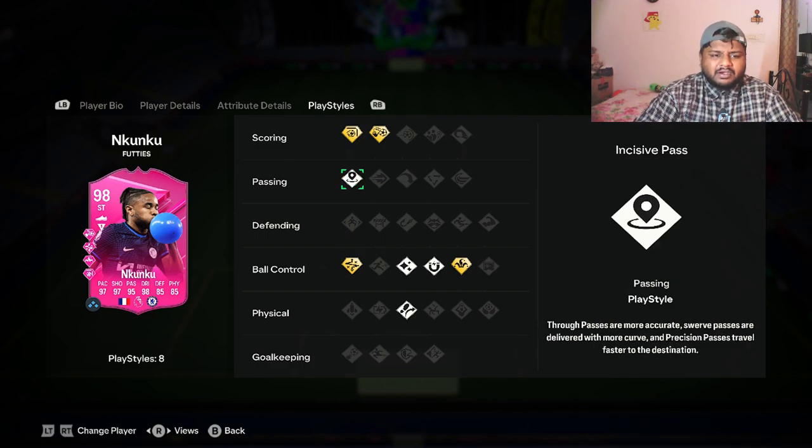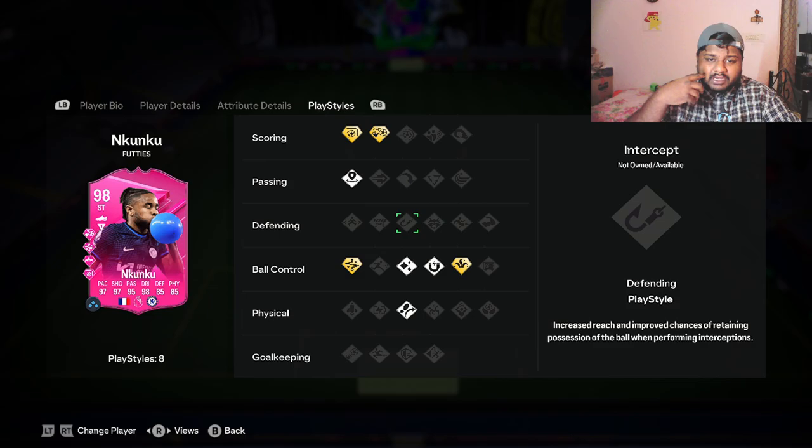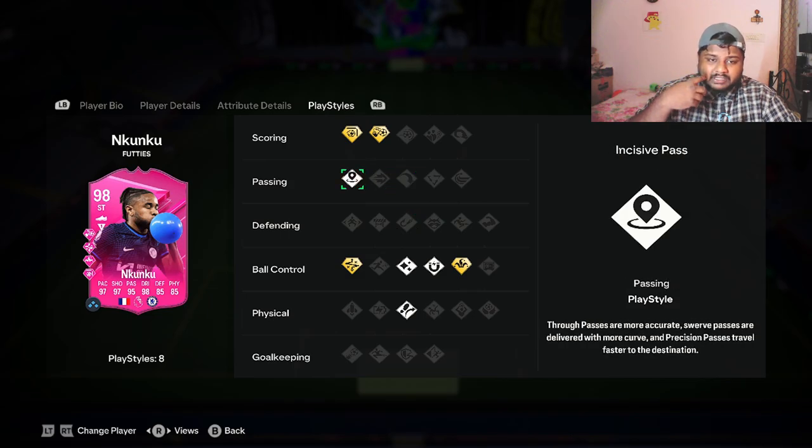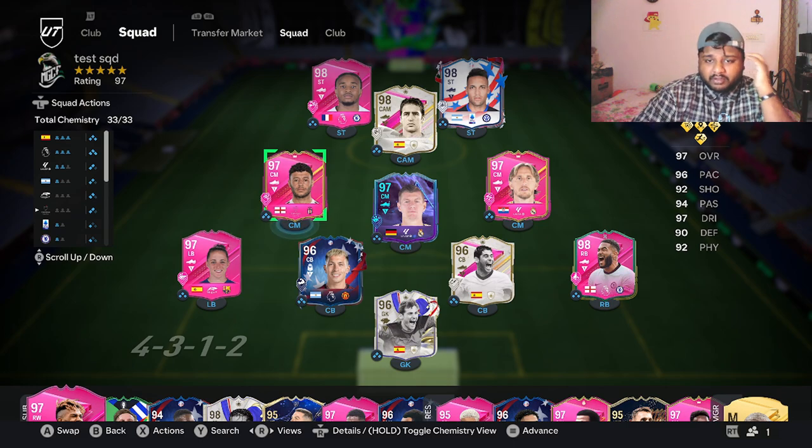He has eight playstyles and playstyle pluses together, which might be a bummer — usually players have 10 to 11, or at least nine; eight or seven are rare cases. But it is good. He has Flare, First Touch, Trivela, and Incisive Pass as his regular playstyles. Now I'll show the team I'm using — it's not very different from what I used in the Raul video.